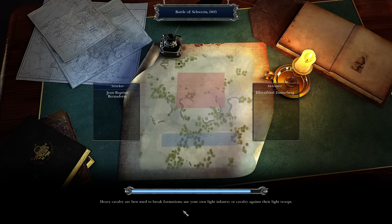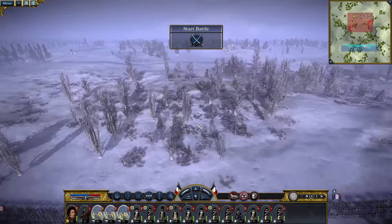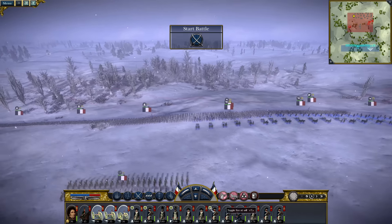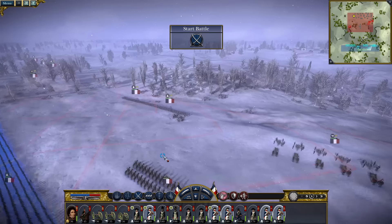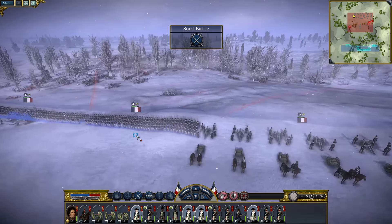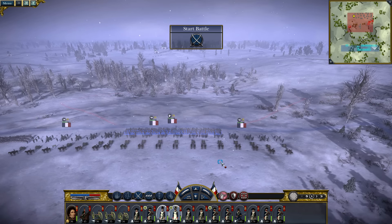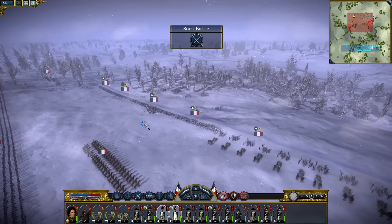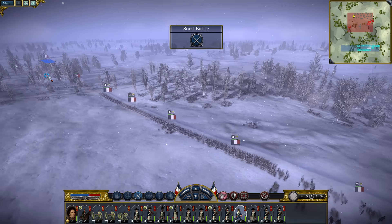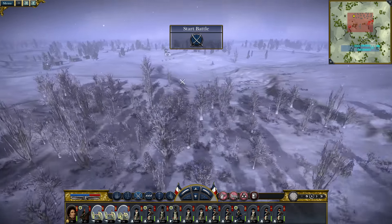Come on, move it along. All right — cannons to the front of me, cannons to the back of me, straight up the middle. Top of the hill, open fire. Put you guys over here, cav here, general back here — a little overkill I think, but I should be able to eliminate their cannon pretty quickly.